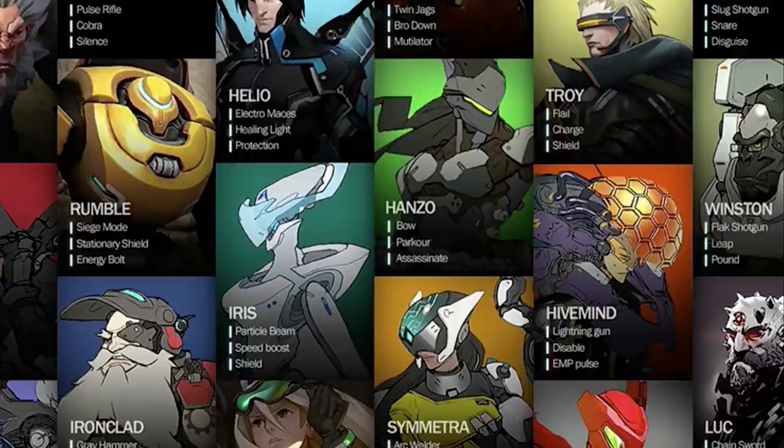Back at the top is Helio, who has electro maces, healing light, and protection. Very interesting look here — probably a character that would fly around, judging by the name and the wings we can see in the background. From an ability standpoint nothing really matches up with what we have, but it does rhyme with Lúcio — Helio and Lúcio — so they obviously went in a different direction.